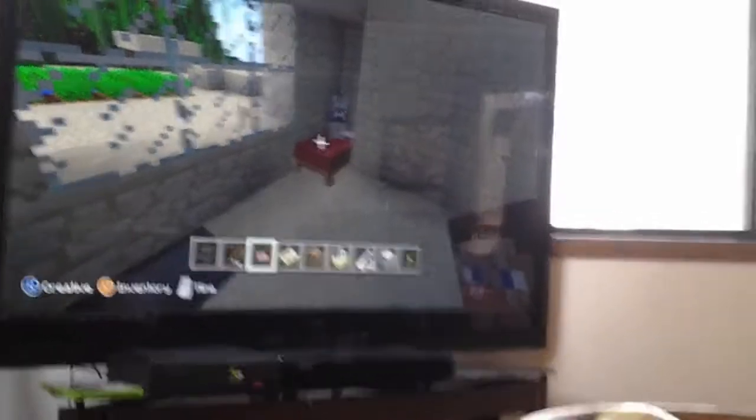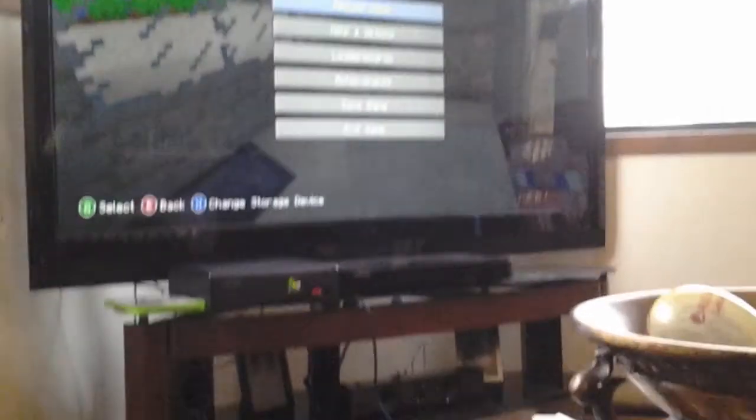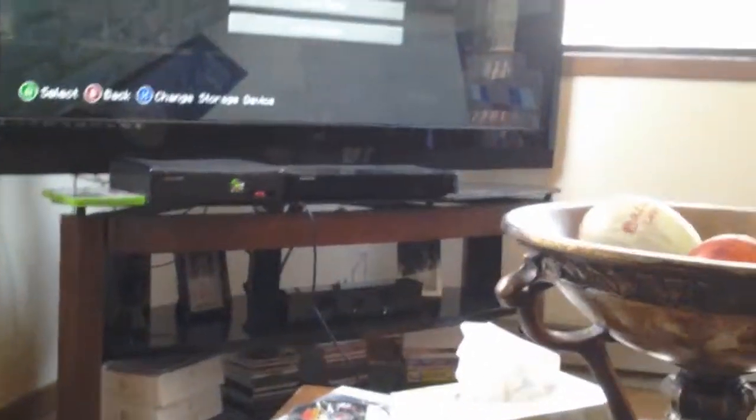First you are going to go on your Minecraft and hit start on your controller. It will say resume game, help and options, leaderboards, achievements, save game or exit game. So you are going to go down one to help and options, then press A.